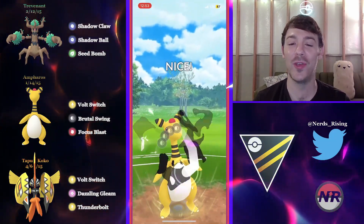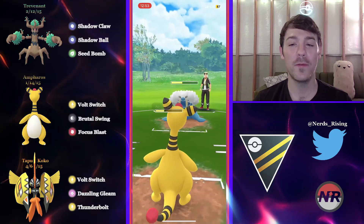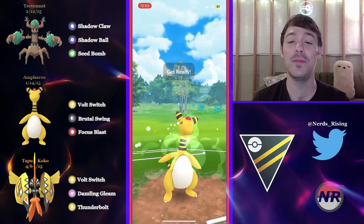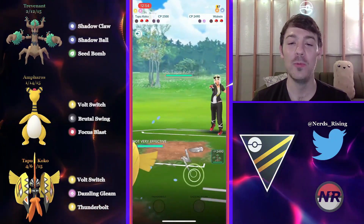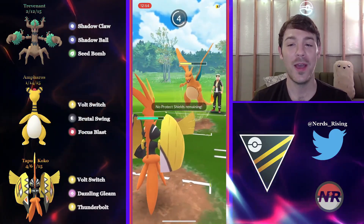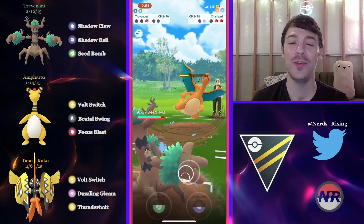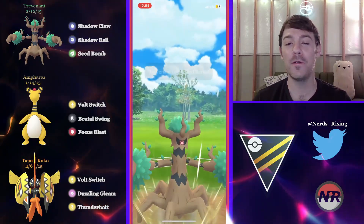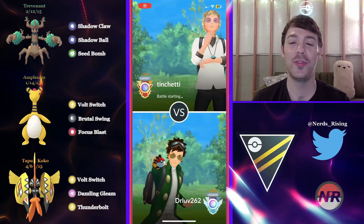He gets rid of the Glyscor and the opponent brings back in the Walrein — they must be very weak to Electric typing in the back. He doesn't risk going for the Focus Blast, thinking the opponent probably would have gotten to the Quake first. They don't even throw the Earthquake and settle for the Icicle Spear which doesn't KO. Another Brutal Swing. The opponent has a Charizard in the back so they were completely core broken by Electric. Unfortunately, the Blast Burn one-shots Koko even though it's neutral damage, and that's a GG — the opponent takes the win.